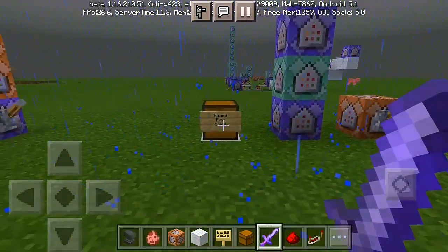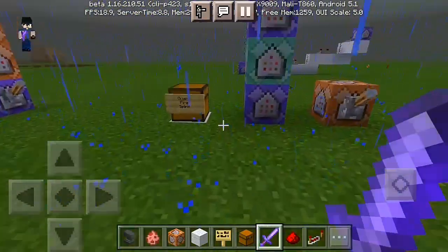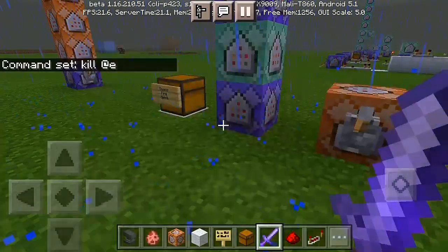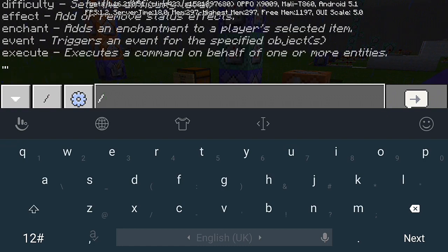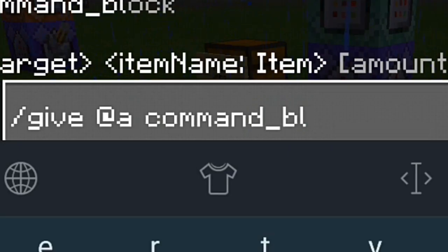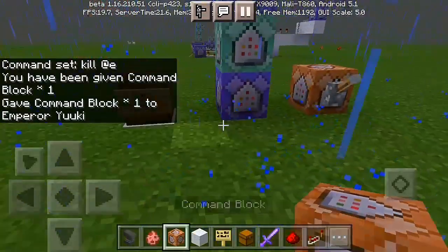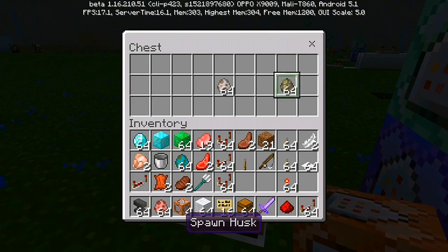Today's video I'm gonna show you guys how to create a fire guard spirit. Before we do that, let me kill all the mobs here in our world. First we're gonna need some command blocks, and to get your own command blocks all you have to do is go to your chat box and do slash give @a command_block. And you're gonna have your own command block right in your inventory.